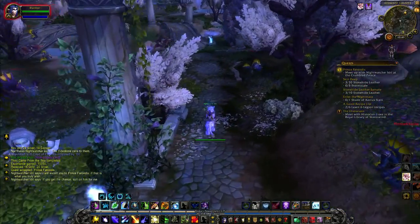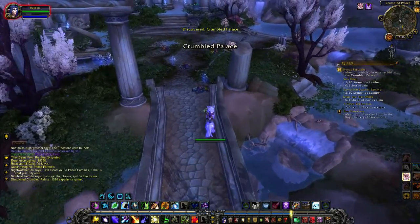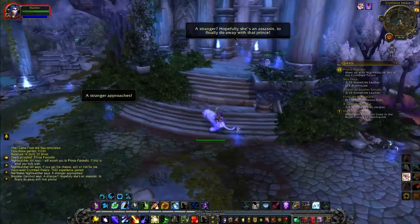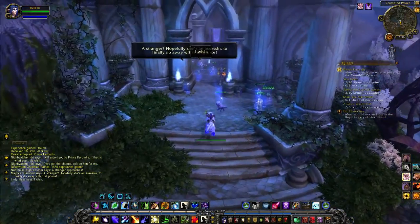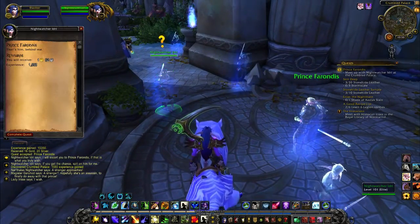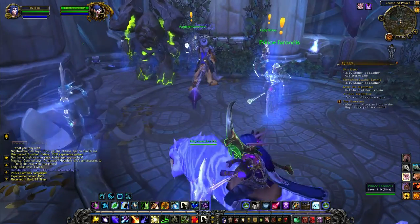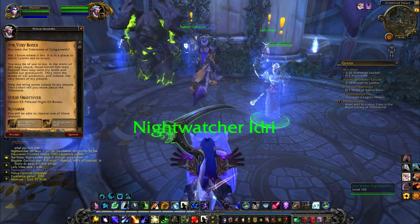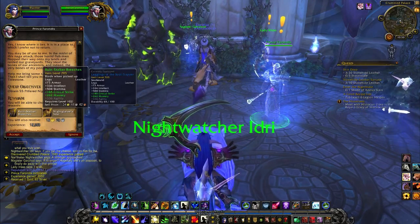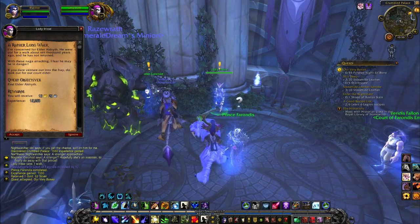Is she trying to make me pull aggro? I think she is. Here we are - a stranger approaches. Okay, more quests. We have now found Prince Feronidis who would like us to obtain 55 pilfered night elf bones - oh dear, Blue Deer is not going to enjoy that. Also find Elder Aldrith, collect the six eyes of Gangamesh, and collect six arcane-infused eggs. That's four quests in total.